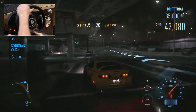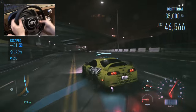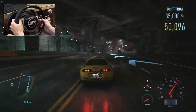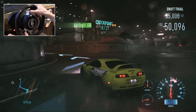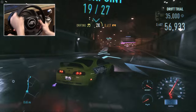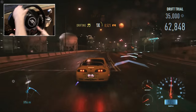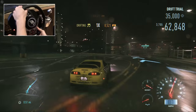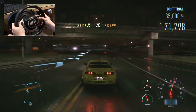You definitely want your car on the slidey side if you are using a wheel. I've found it gives you a lot more control and you can get around corners much quicker. As for grip driving, that's really all there is to it. Other than that, it's just learn the track, take shortcuts where possible, be in the right gear at the right time, and use your nitrous appropriately. Every single track is different, so best of luck with grip driving.